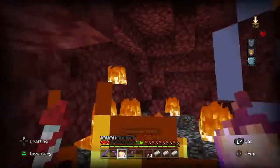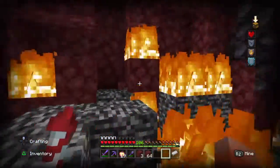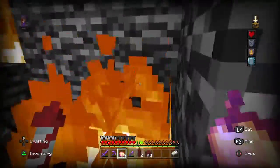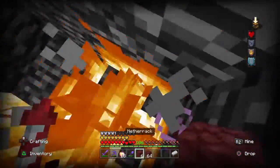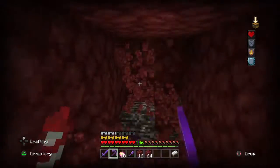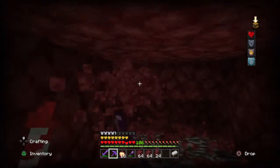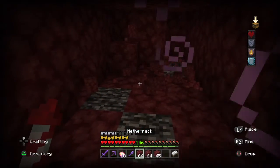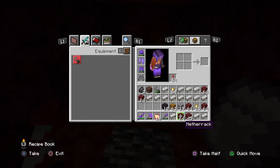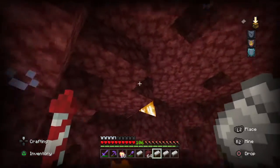Holy crap, that did a ton of damage on me! So we found our first ancient debris — and I'm pretty sure I'm supposed to craft it into scrap. You need to find a few scraps just to make netherite ingots in the first place. My pickaxe is low, so I still have to use ancient debris to repair it — ancient debris is important. If a ghast spawned in here I'd be done. I'll end the video here — hope you guys like, subscribe, and bye!